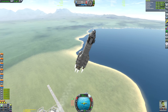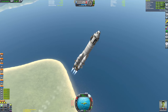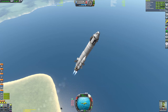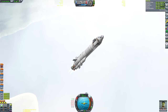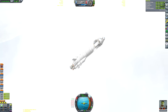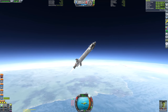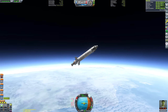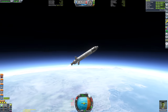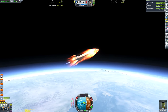Without further ado, let's get on with the mission. I've already launched it — you probably saw that happen — and we're currently performing our gravity turn. I've deliberately decided to make absolutely no modifications to the craft. I haven't even drained the monopropellant tank inside the command pod, just to try and make this mission as fair as possible. The one thing I have done is we've only got one Kerbal on board — it's Valentina — and she's not got an EVA pack or a parachute or anything, just to save a little bit of mass.